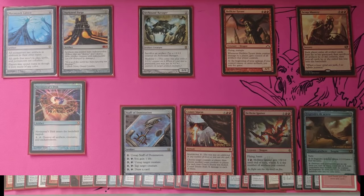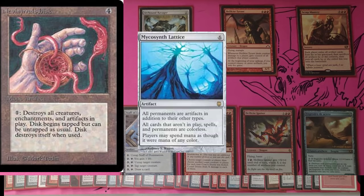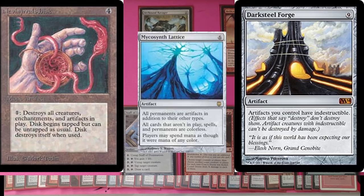Additionally, I have a scumbag Nevinyrral's Disk lock in here with Mycosynth Lattice and Darksteel Forge. I don't like to pull that one out because I get all the dirty looks at the table when that happens. But I call it a pseudo-infinite-turn combo essentially. So if you guys are going to sit there and let me destroy all your stuff every single turn, go for it. You'll just draw a card every turn and eventually win.